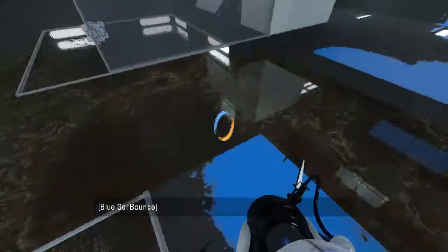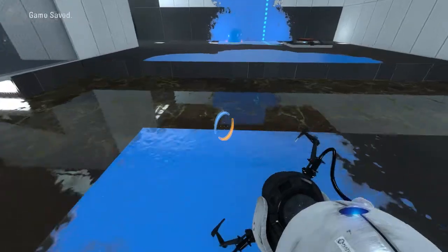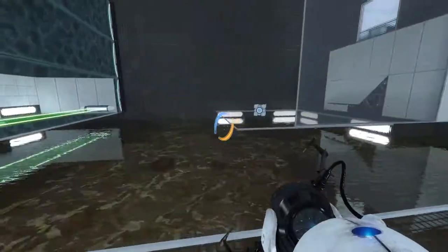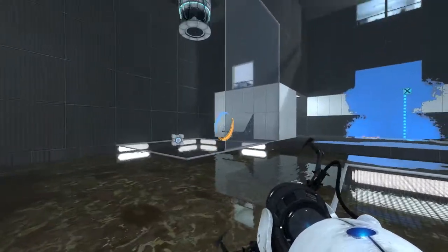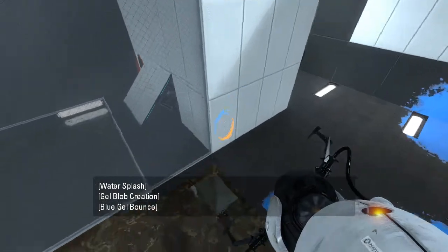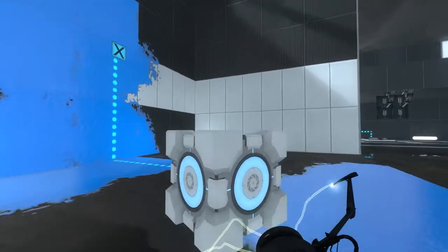Maybe now we can do something, now that we can bounce back and forth to our desire. We can go back from here, yes, excellent. So I guess now we just put a portal there, and then bounce back, right? We can take this cube with us, and then I have a few questions.